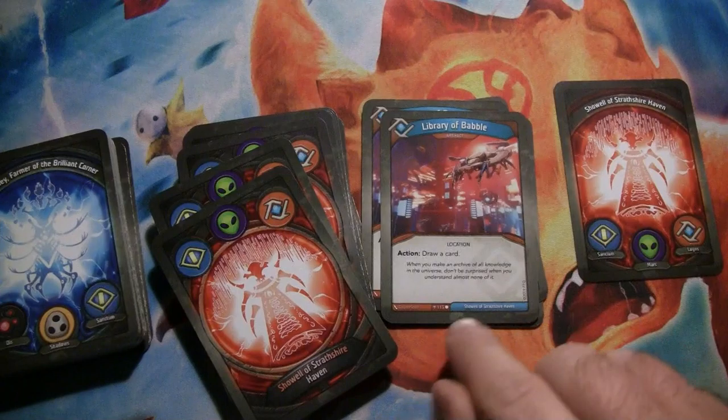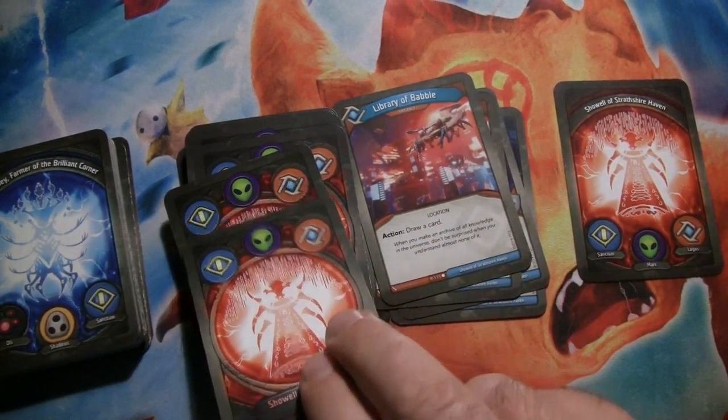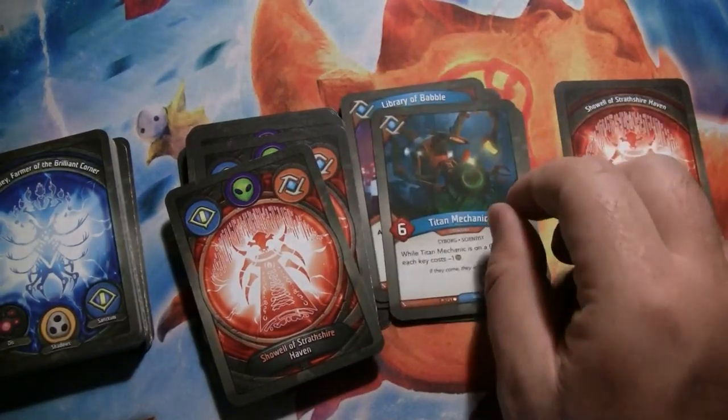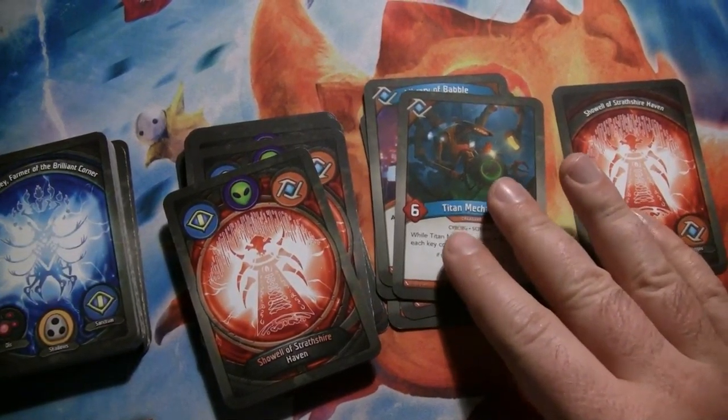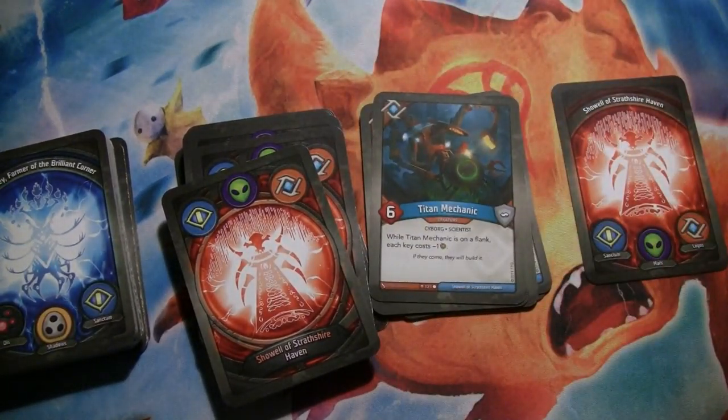Igor is a 2-power creature that when you play it, you look at the top 3 cards of your deck, add one to your hand, and discard the others. That's a fantastic card-filtering mechanism. Two copies of Library of Babel, which is an artifact that exhausts to draw a card. It's pretty good, especially if you have 2 out — there's a good chance you're going to hit something playable on that turn.